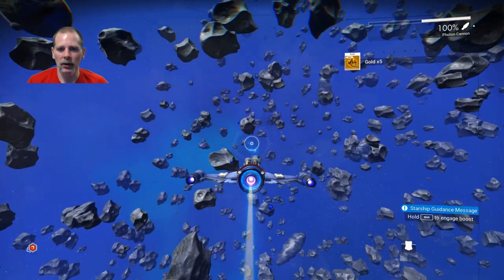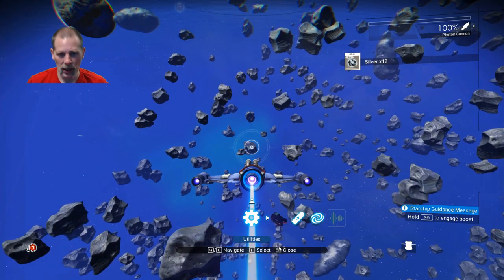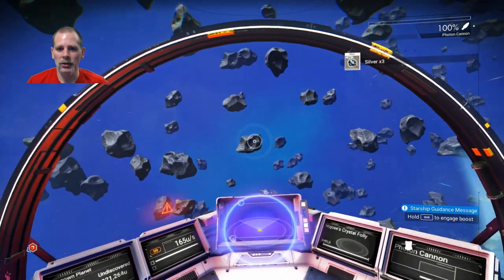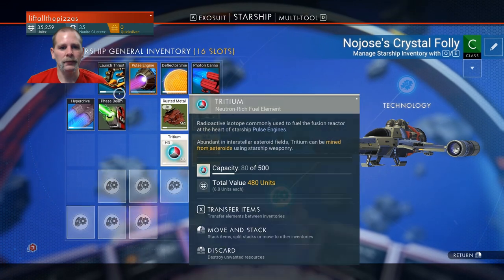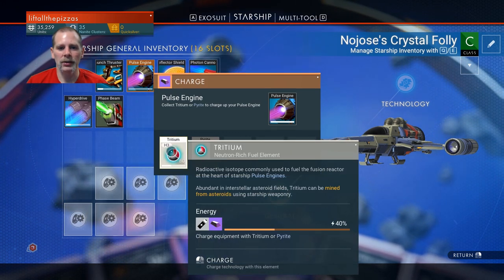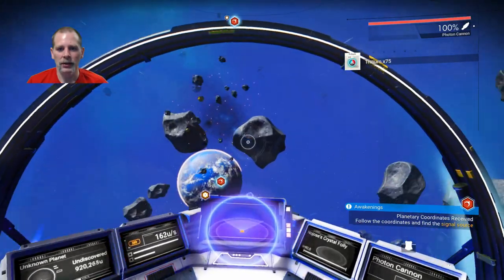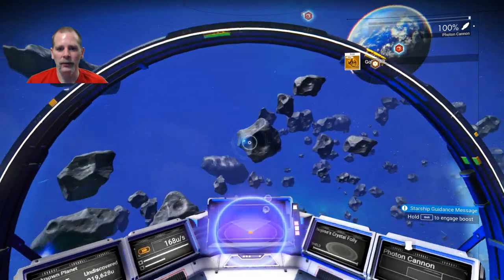Let's shoot some of these. The ship is definitely easier to use. Shooting is easier in first person, let's just say that. So we have some tritium — we've got 80. Pulse engines — this will get us 40%, so 200 will refill the entire thing. I might as well refill the pulse engines while I'm out here. And then we can go to the space station.